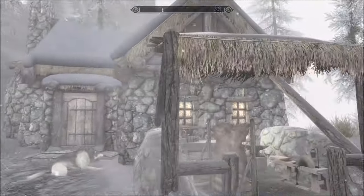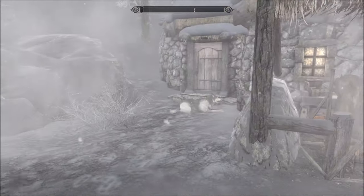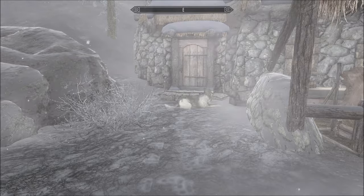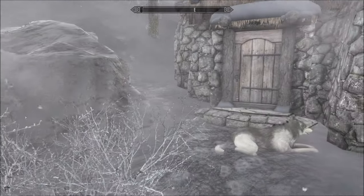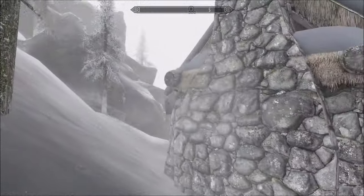There are only two things wrong with this little home for me personally, for my playstyle. One is he needs a house — like Dog Meat in Fallout 4, he needs his own little shelter. And I need somewhere for my Inigo to sleep, because this is a super tiny little home.